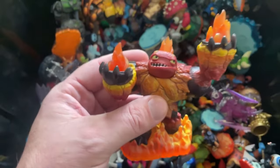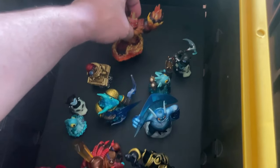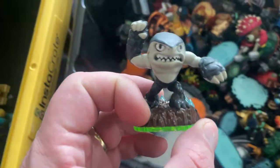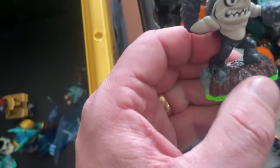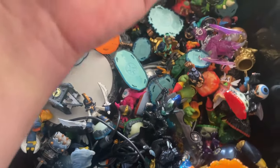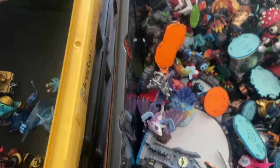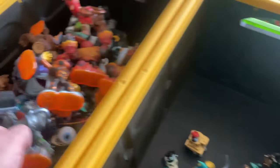Hothead — one of my favourites. He's another giant and I think from memory his flames light up when you put him on the portal. Terrafin is just a generic character, probably $2 or $3. Swarm for the Giants — another giant. Crusher for Giants — another giant. We're getting some giants here.